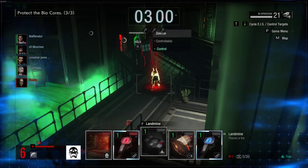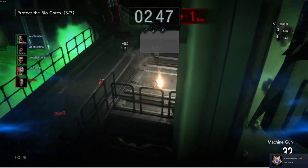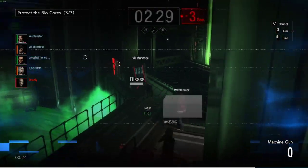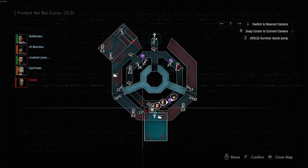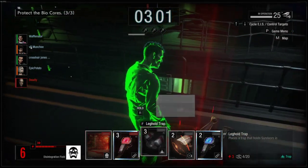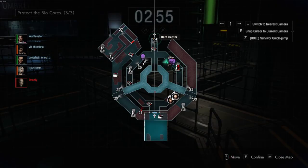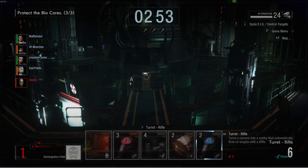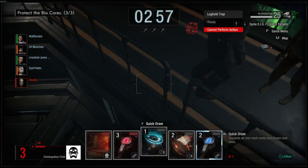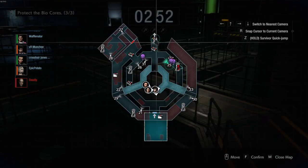I can just set up here. Machine gun again. I'm assuming she thought I was going to have a bunch of stuff here. How is it going to use that supercharge? I'm not sure if I want to start putting zombies because I'm just giving them points, right? So I probably shouldn't be doing that, actually. I should probably use the disintegration field, but I don't know how to use it effectively.